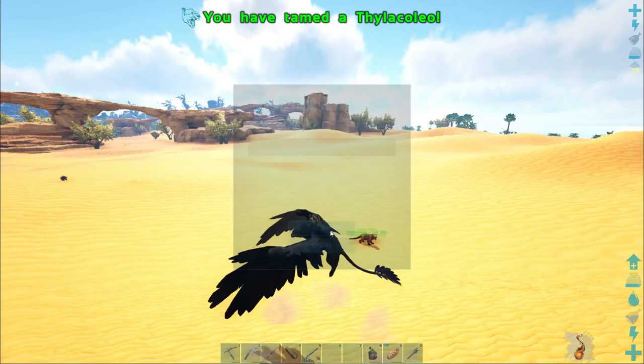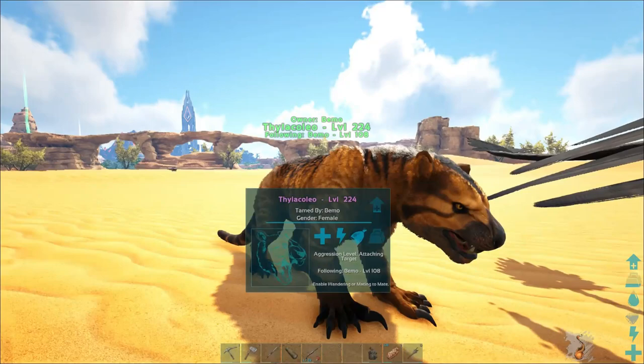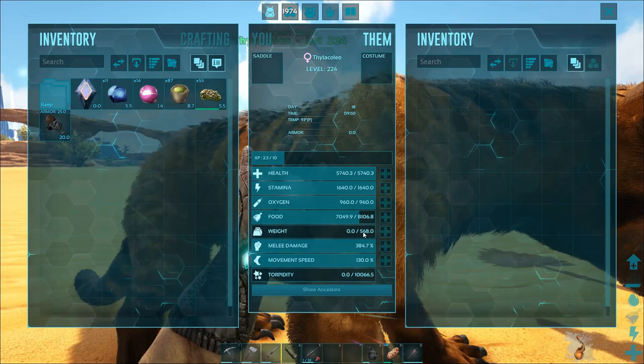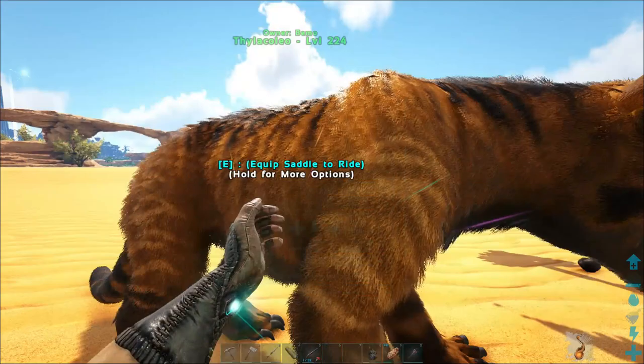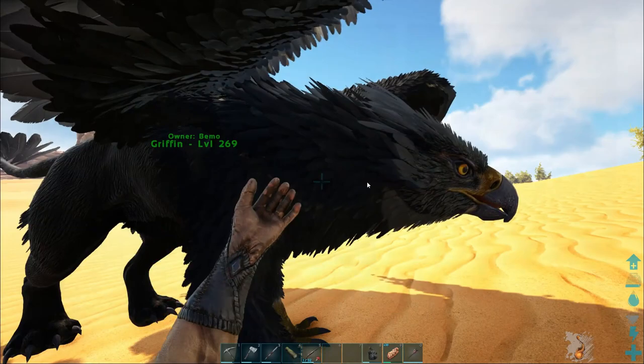She is tamed up! I had to keep watch - the vultures kept coming in and I didn't want them to mess up the tame. Let's take a look at her stats: 5700 health, 1640 stamina which is awesome, 568 weight which is pretty good, almost 400 damage, and 130 movement speed. We just need to get a male so we can breed them and hopefully get some really good ones. Let's go ahead and cryopod her and take her for a spin.